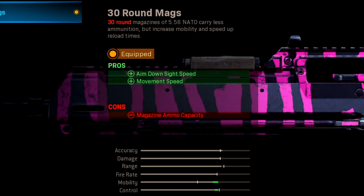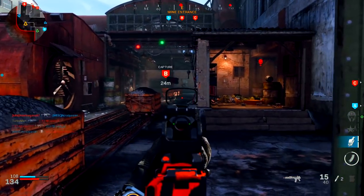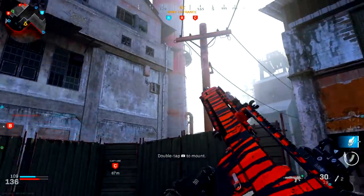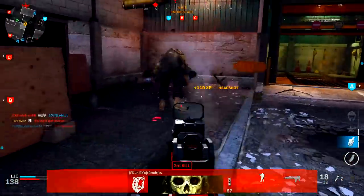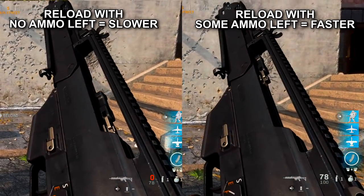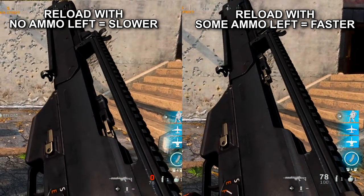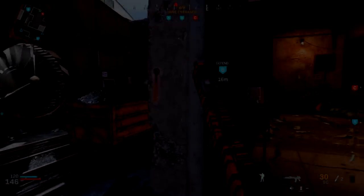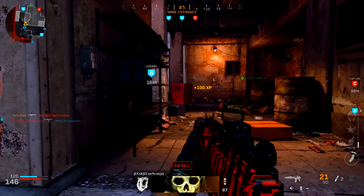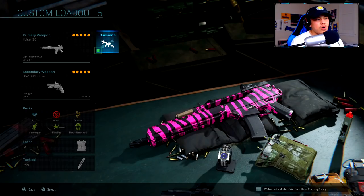The game changer is the 30 Round Mags, which increases aim down sight speed and movement speed. The only con is a big reduction in magazine ammo capacity. It also speeds up reload times. Quick tip: don't wait until you're completely out of ammo to reload — reloading while you still have ammo left is faster than waiting until your reserve hits zero.